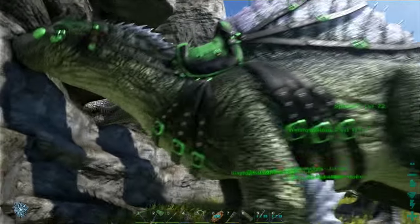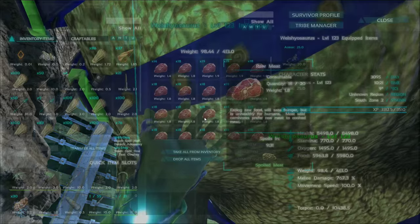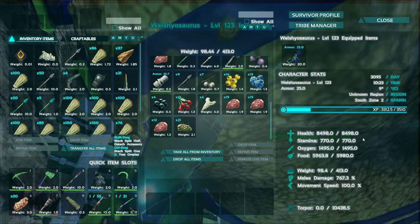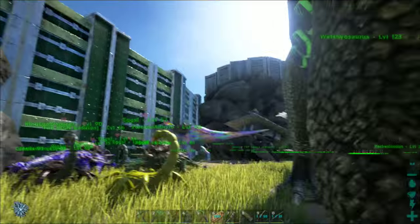Here's my Spino — this one here. I'll show you the stats now: 8k health, 8.5k health, 767 damage. It's not too bad.